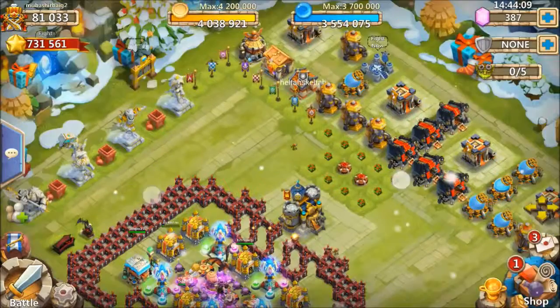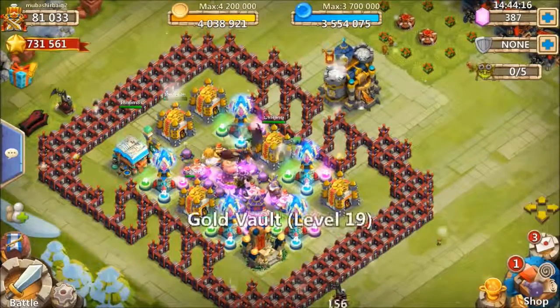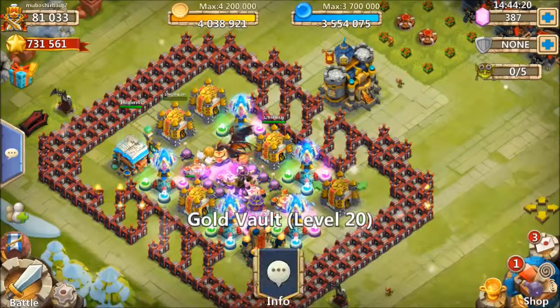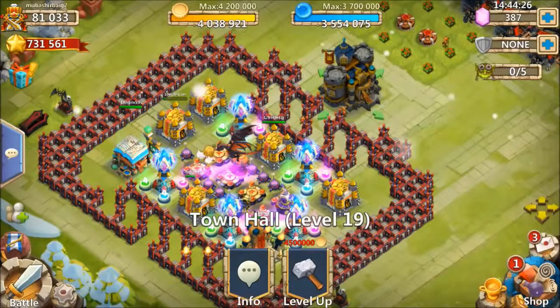I don't care about the mana walls much because I have to care about my guild gold walls, which are responsible for my guild hall. I have all the gold walls on the way to level 20, and I have two gold walls already at 20.